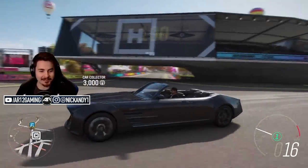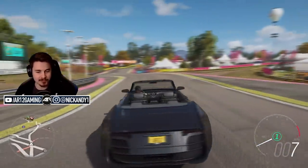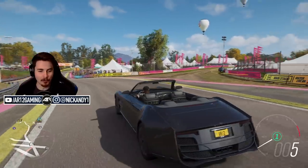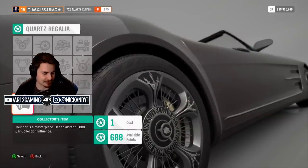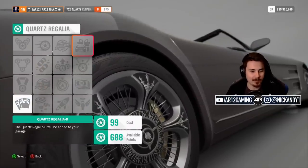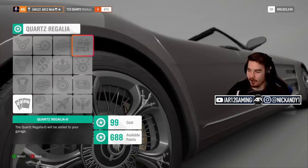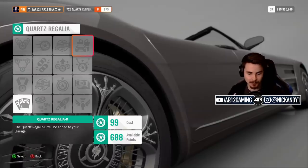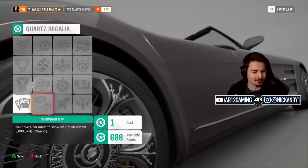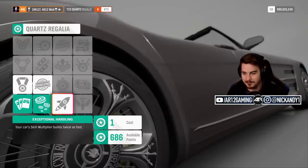The Quartz Regalia Type D is imagine the Quartz Regalia but on steroids. Look at my guy, pimped out with his little hat, glasses on, his hoodie - that man is a professional. If you go over to cars, then car mastery, and go all the way to the top right-hand corner, the Quartz Regalia Type D will be added to your garage for a cost of 99 skill points. So make sure you save your skill points up. I just want the Type D.